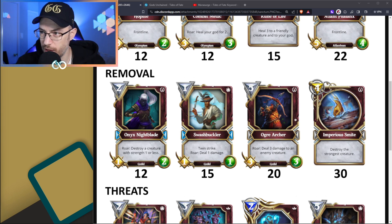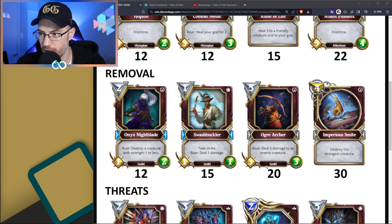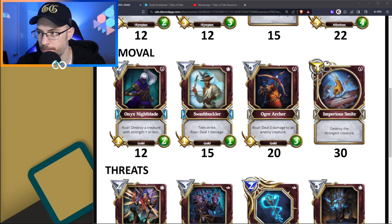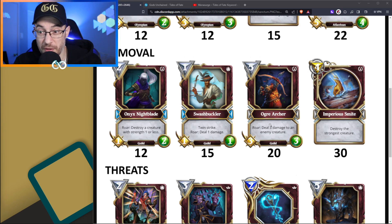Ogre Archer is probably the best card in the Sanctum. I love this card - 5 mana, 3-3 body, and it's a 3-damage spell, all combined into 1. Just a great tempo play: you take out your opponent's creature and develop your own board. Getting this from the Sanctum as a bonus card is definitely awesome. It is a bit on the expensive side at 20 favor - there had never been anything higher than 17 in the previous Sanctum, so now we're suddenly seeing 20 and 30 cost. Imperious Smite destroys the strongest creature for 4 mana. Some people are complaining it might be too strong, however it's 30 favor - you could actually get 2 other cards instead. This is definitely a strong removal spell, but 30 favor is no joke.